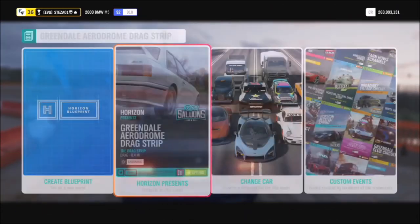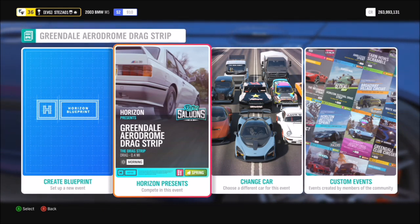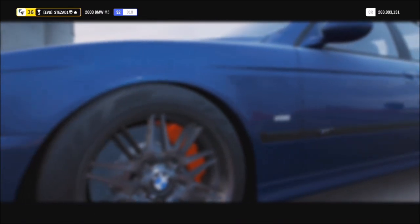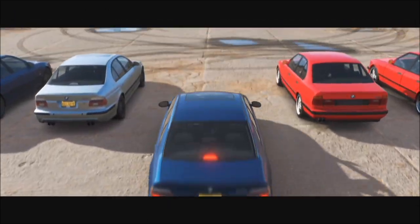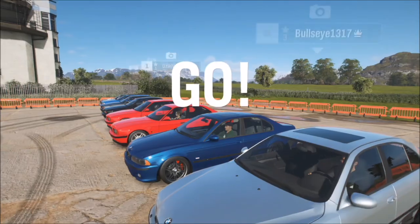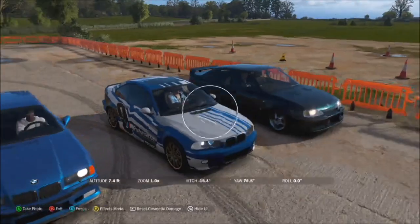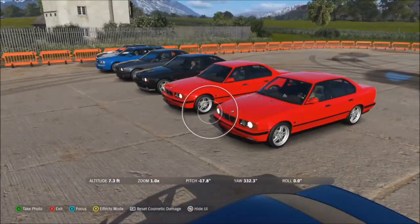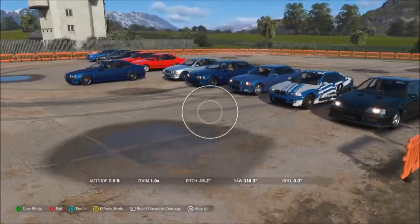As soon as you get to the drag strip you can change your car to whichever one you want, bearing in mind it's worth checking the category it's under. For instance, the BMW M5 is under the super saloons category, which means more super saloons will appear in the race. Sometimes there will be similar or the same car, but not all the time — in this one there are six variations to capture, going from the Lotus Carlton on the right, a couple of M3s, some M5s, and an Audi at the end.